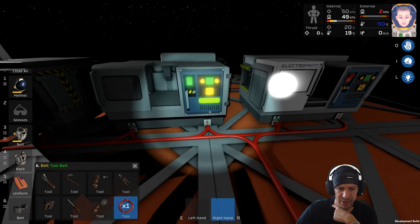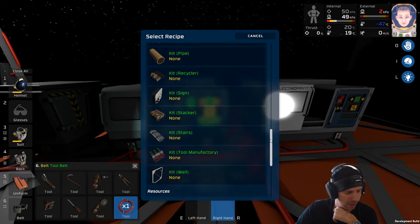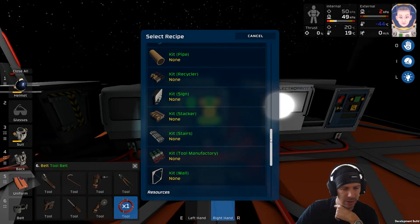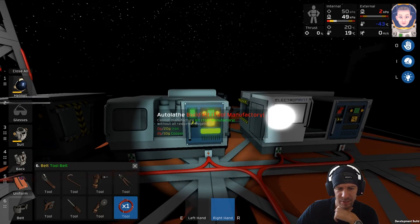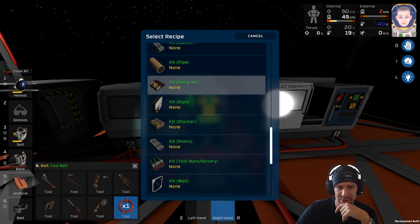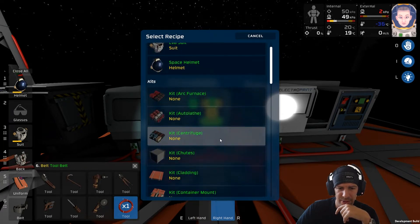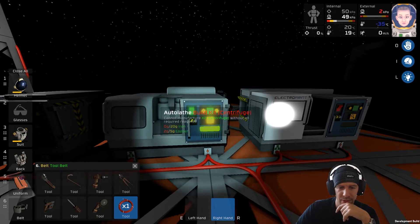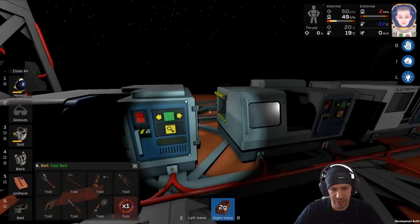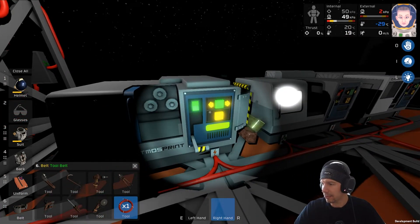We have kit Locker-Pipe Recycler - iron and copper. Both need iron and copper. And the last one is gonna be Tool Manufactory - iron and copper. So plenty of copper and iron needed. Which one actually requests the least? I think it's Recycler - no, that's 10 grams copper. Can it be the Centrifuge? Five grams of copper! So if I could have three more grams I could build a centrifuge. I need 20 grams of iron and 3 grams of copper. Sold - we're building a centrifuge.